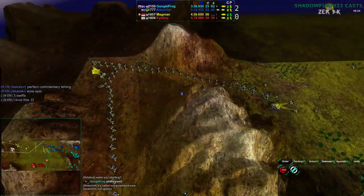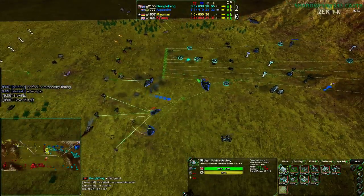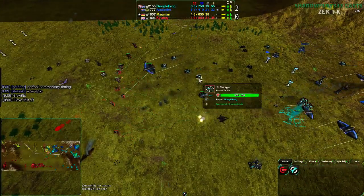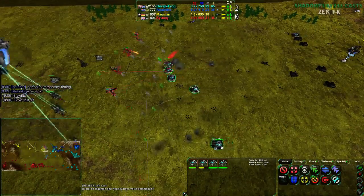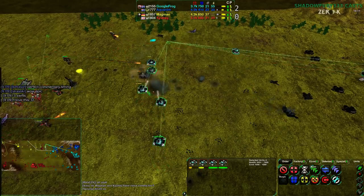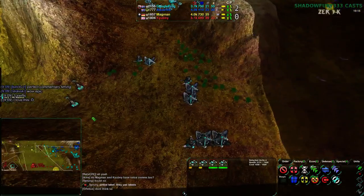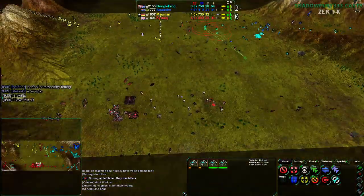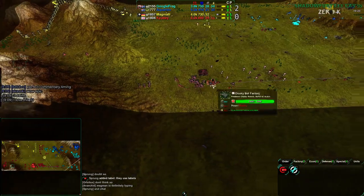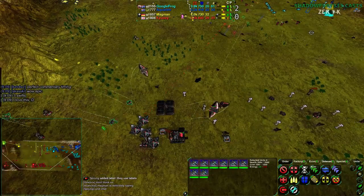They saved themselves on that one. We're still getting lots of Levelers out of Magman — no switch over to Scorchers to try to deal with these Ravagers. Cubies doing the attack-move Rokko thing. Aquanim needs to transition into a land factory. Google Frog is actually building a tank factory now — that's two land factories for him — because they're losing along the south side. There's not much anti-air either, but there's enough. Aquanim needs to be bombing these — he could stop it pretty much cold if he was bombing them. There are only three fighters from QB, so that would be easy.